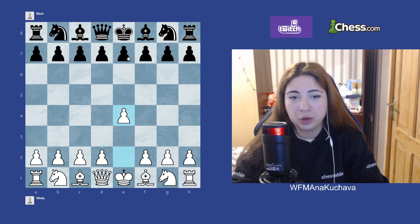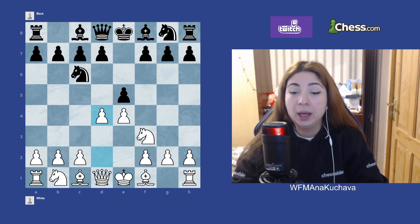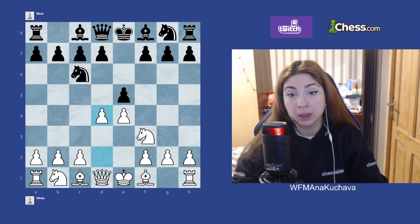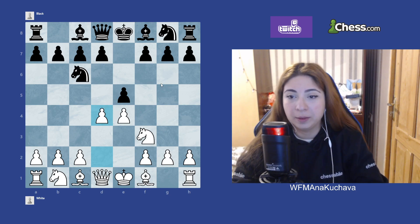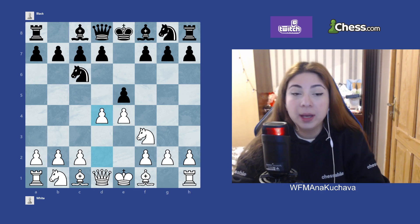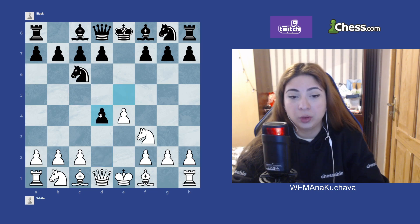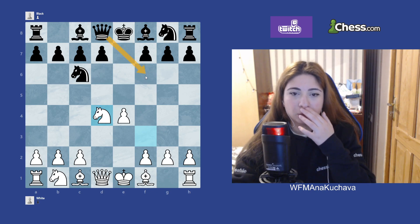So first of all, let me show you again: the Scotch Game is an open opening which starts with e4, e5, Nf3, Nc6, and d4. For other options — like if Black's knight takes or plays other moves — you can check the previous video. Today we will talk about the main lines: Bishop c5 and Knight f6, and more ideas around Bc5.